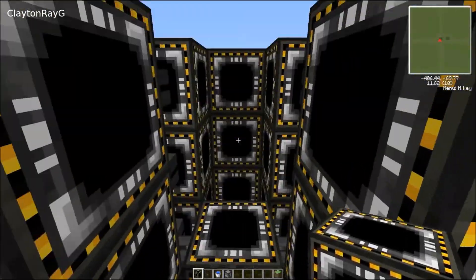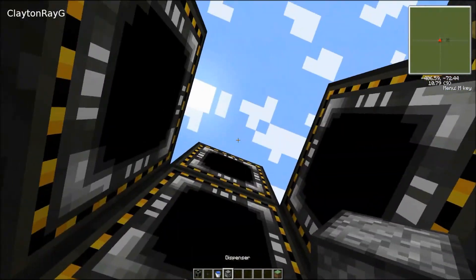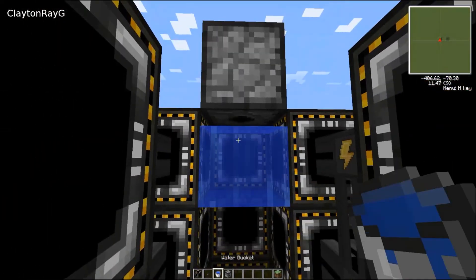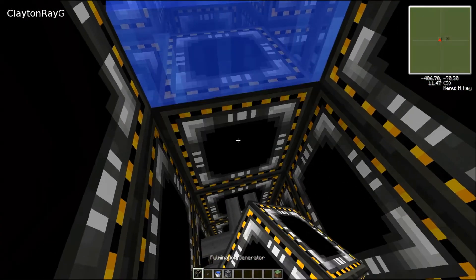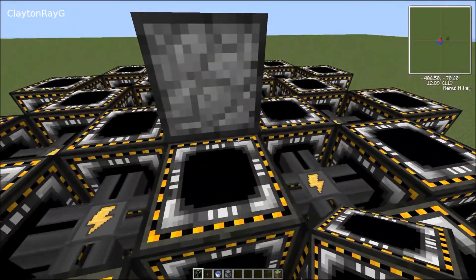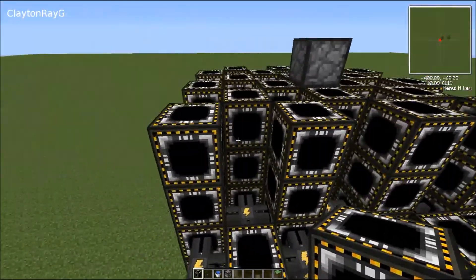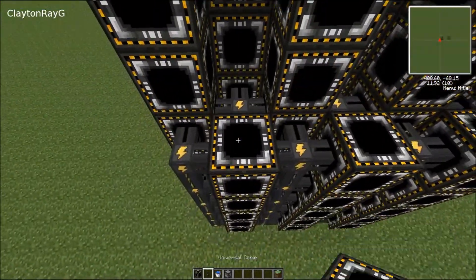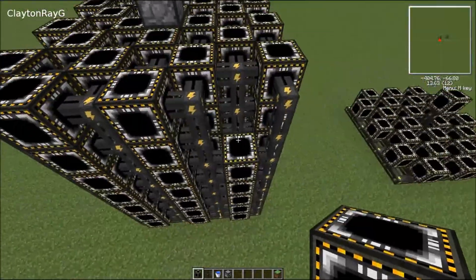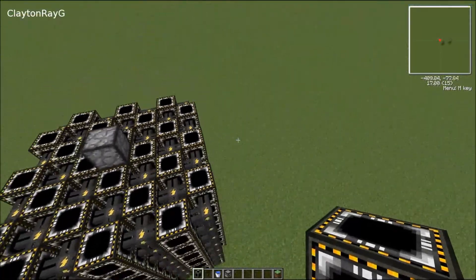Now, something to note before we actually seal this off: we're going to put a dispenser facing down, and then put a water bucket right here. The reason is that's where our antimatter explosion is actually going to happen. Dispenser drops antimatter in, antimatter makes explosion, fulmination generators absorb explosion, explosion gives us energy. Now we've got our checkerboard pattern finished — we'll go around the sides and finish cabling it up.